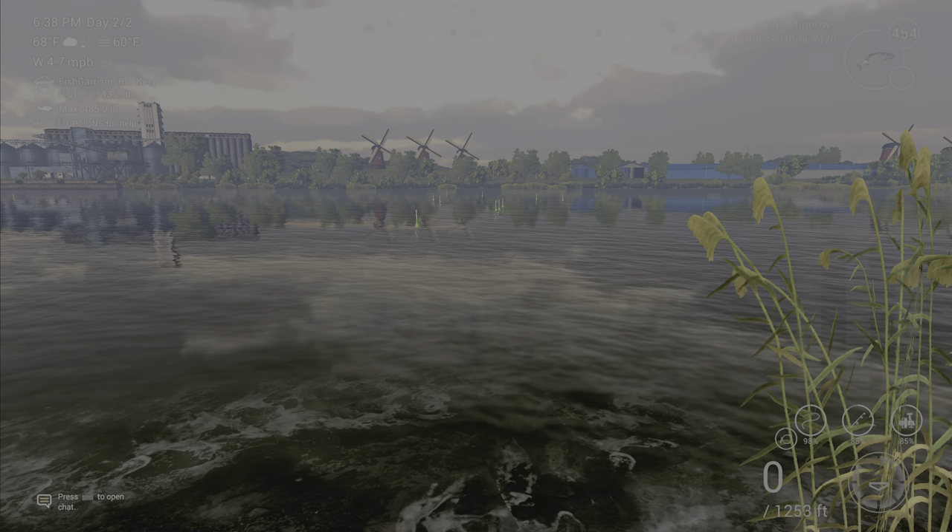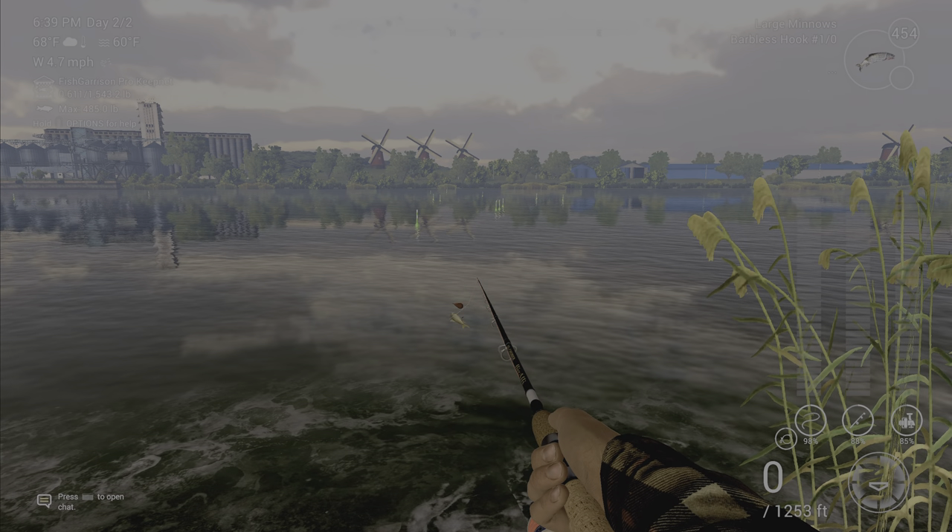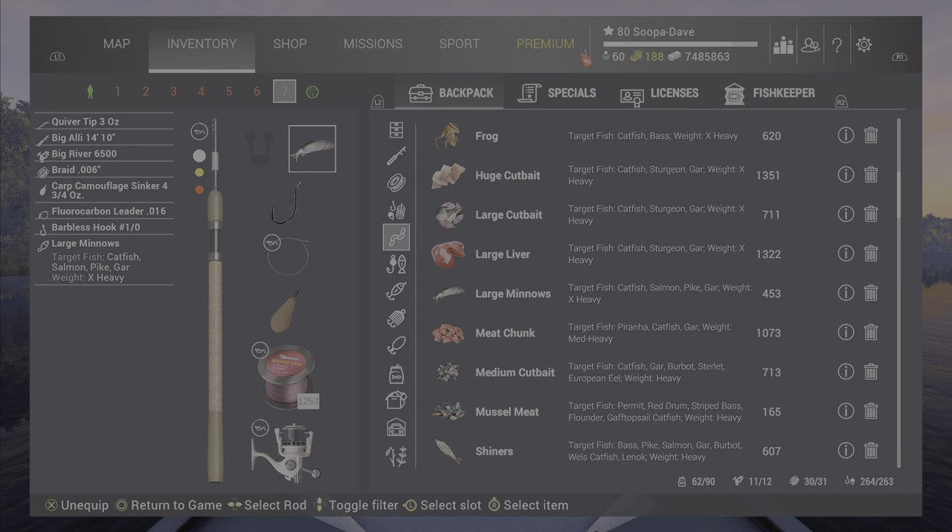You want to use a bottom rod, and if you have a smaller pole you definitely want to use a titanium leader, as these pike can actually bite you off. Any type of minnows work, but large works better on a 1-0 hook on a bottom rod — not a float.